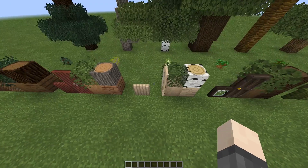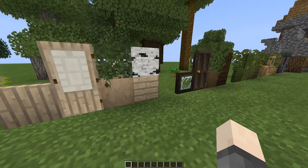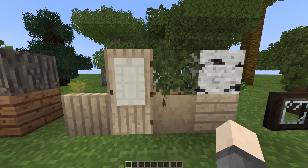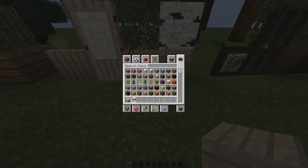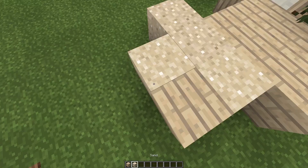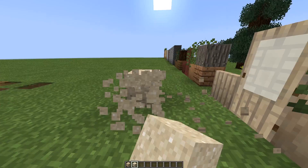Birch is pretty much the same as normal, just a bit edited — it has the planks look instead of whatever it was before, and the color is edited so it matches sand a bit more. As you can see they go together pretty well, and I like it like that.